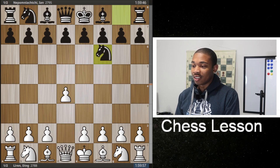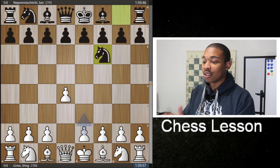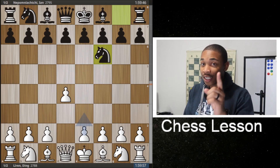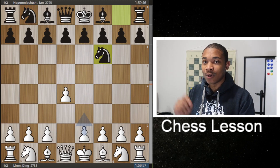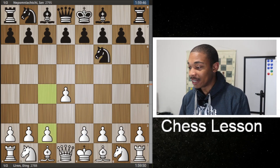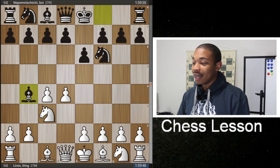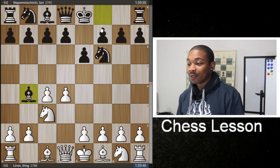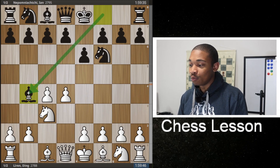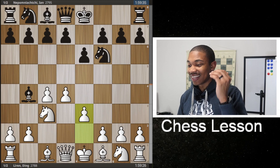First of all, we got the move D4, knight to F6, and this has been played by Ding Liren every time he had the white pieces. The only disappointing game was game two, when Ding Liren was the white pieces and he lost to Jan Nepo for the first time in the World Chess Championship match. After the move C4, we're going into the Nimzo-Indian defense line initiated after the move Bishop to B4. After Bishop to B4, we got the move E3.